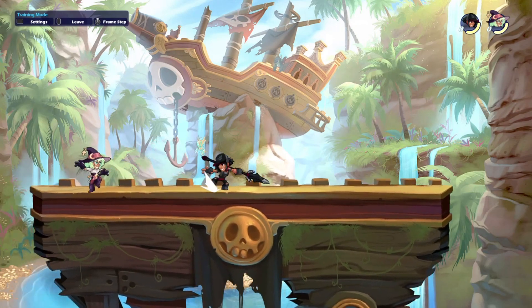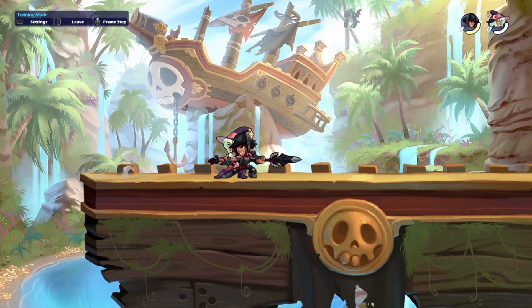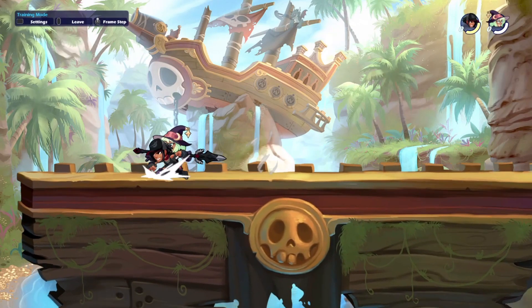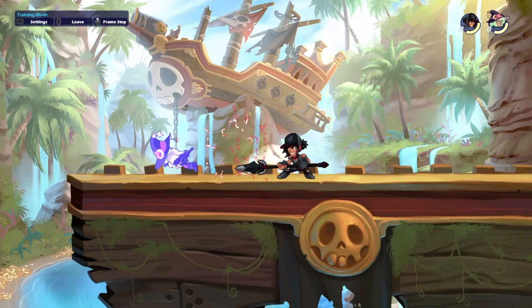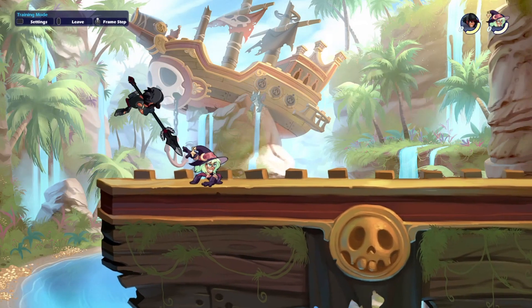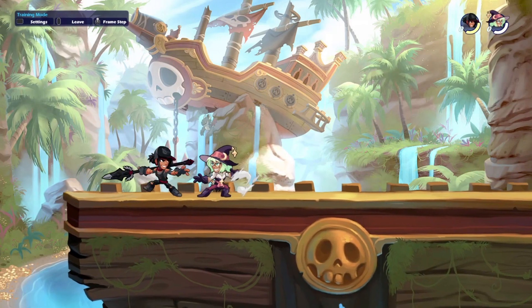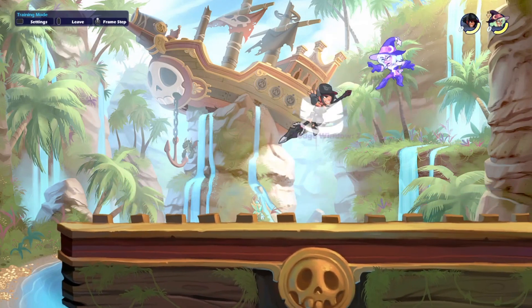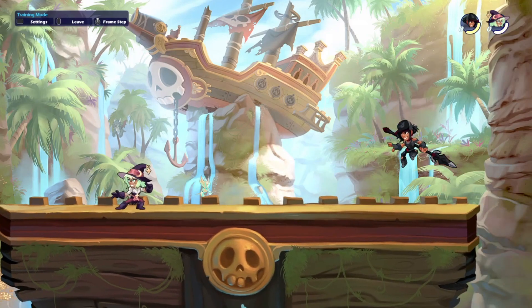If you're hitting them back, dashing — you always want to be dashing so you can hit them back, keep going, whatever it may be. You can always keep things going when you're dodging and dashing. You can chase dodge, and then there's also a chain dodge.